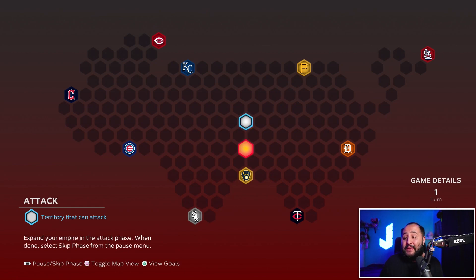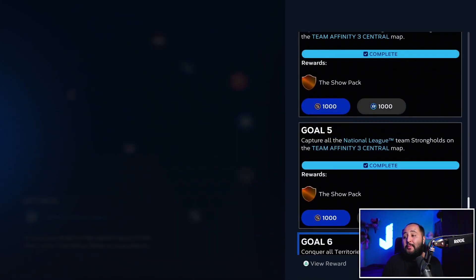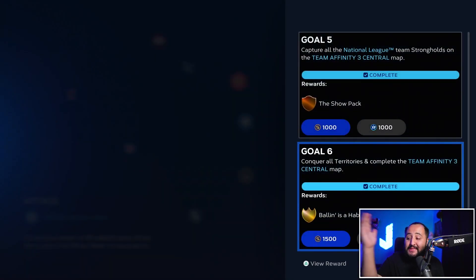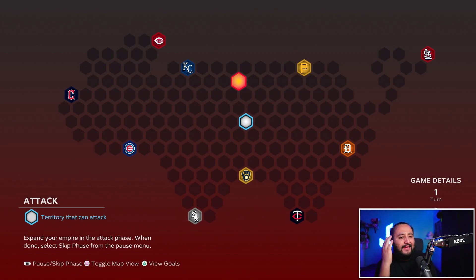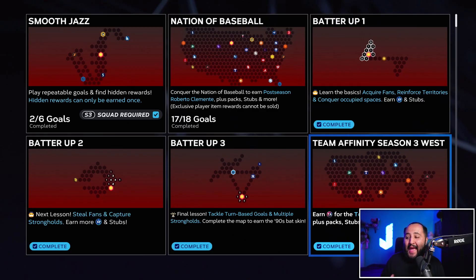The Central conquest map is very easy to complete. Split it down the middle — I went to the Brewers, then the White Sox, then the Cubs, then the Guardians, then the Reds, then the Royals, then over to the right side. The goal rewards are the same structure: a Show Pack, Diamond Duos Pack 19, three Show Packs, another three Show Packs, a Ballin' Is a Habit pack, 1,500 stubs, and 2,000 XP. The hidden rewards are seven total: five Show Packs, a Ballin' Is a Habit pack, and a Diamond Duos Pack 15. Note that two hidden rewards are under strongholds — the Ballin' Is a Habit pack under the Guardians stronghold and Diamond Duos Pack 15 under the Cardinals stronghold.